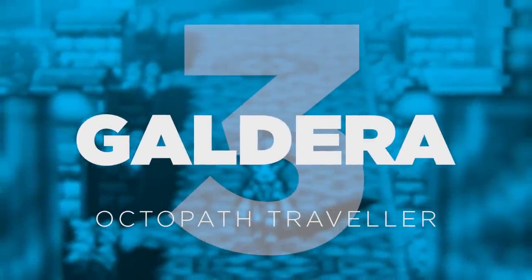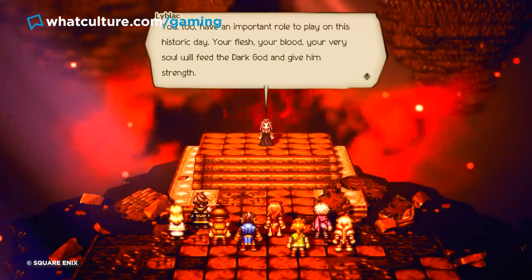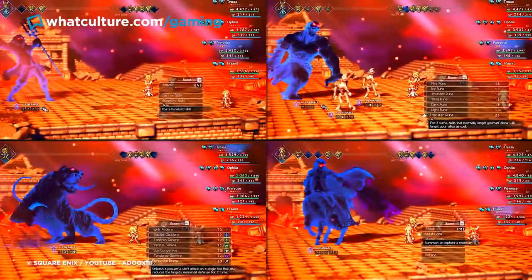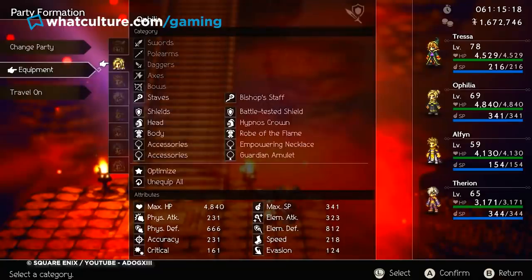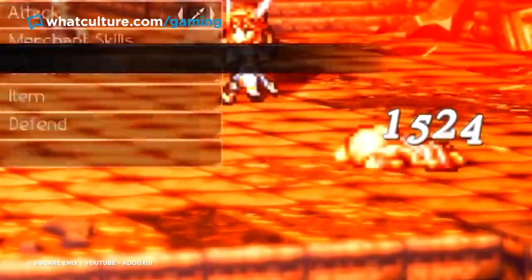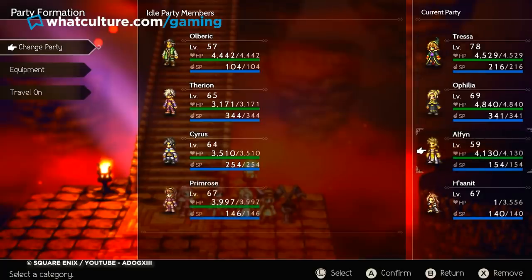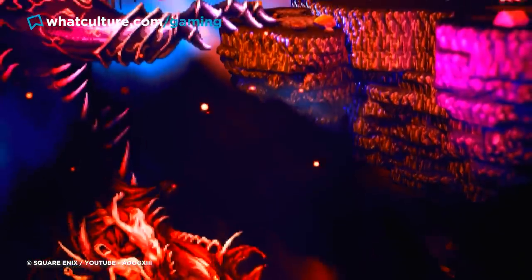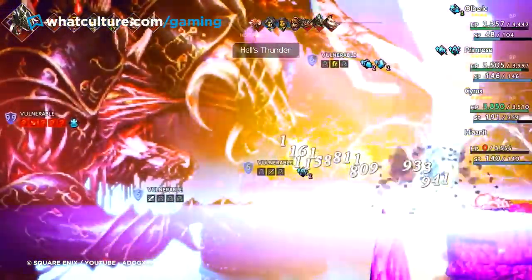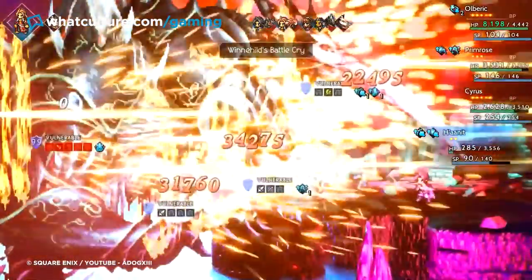Number 3: Galdera — Octopath Traveler. Octopath Traveler's true final boss, Galdera, is basically an exercise in chastising the player and making them question the life choices that brought them to this point. Before taking on this big bad, you have to power through a boss gauntlet, fighting and defeating each of the eight bosses from every main character's story. You're unable to save at any point during the gauntlet, which can take close to an hour, so if you fall to any boss you start the whole thing again. The final boss fight itself takes place in two phases with your party split into two teams of four, requiring expert knowledge of all eight classes. Having to restart the entire gauntlet upon dying is not fun in the slightest — it is a damn torturous slog.